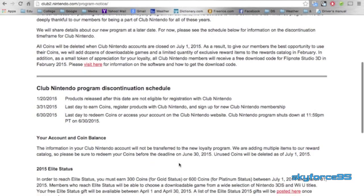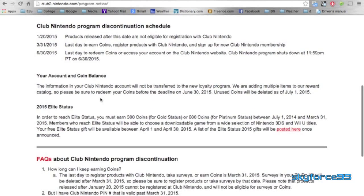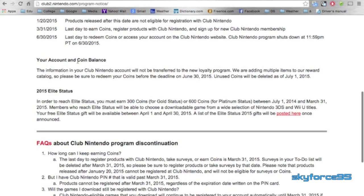It shows the discontinuation schedule and milestones you should pay attention to. First, products released after today, January 20th, will not be able to be registered with Club Nintendo — so no Majora's Mask or any future games released after today. Then March 31st is the last day to earn coins and register products. June 30th is the very last day you can do anything with your Club Nintendo account — you cannot redeem any more items and all your coins expire. It shuts down at midnight Pacific Time on June 30th.